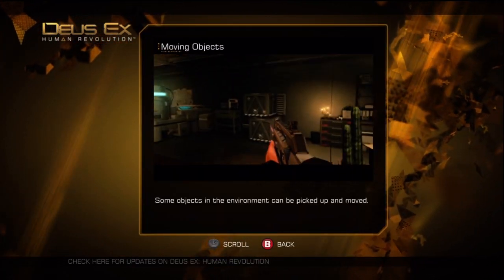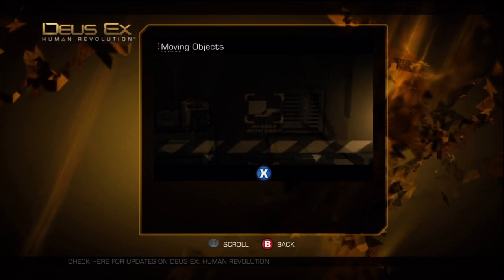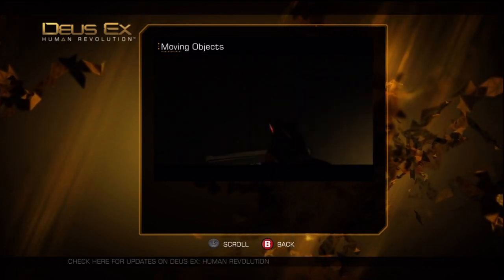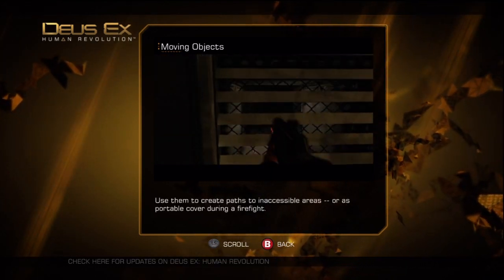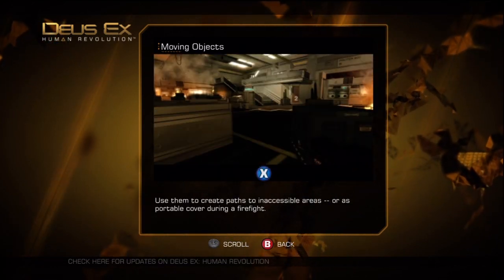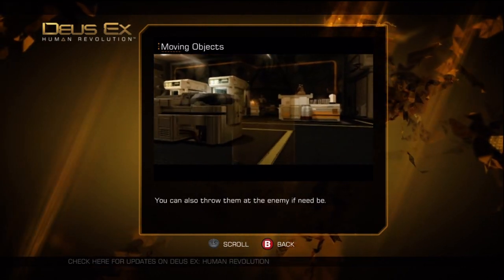Some objects in the environment can be picked up and moved. Use them to create paths to inaccessible areas, or as portable cover during a firefight. You can also throw them at the enemy if need be.